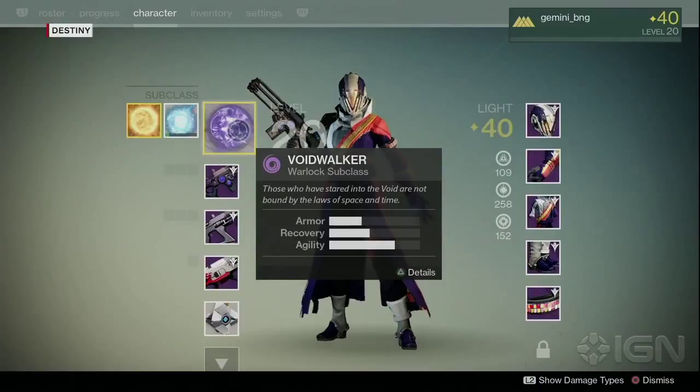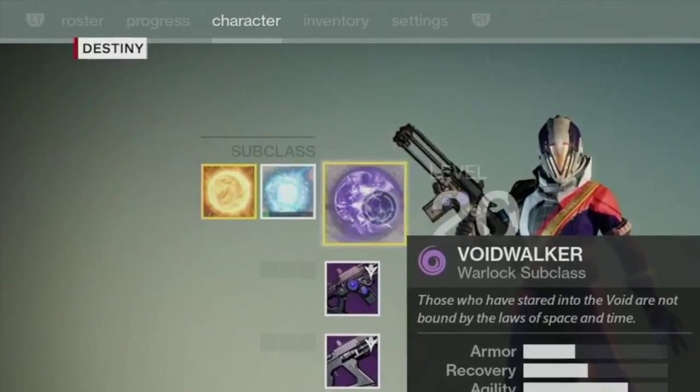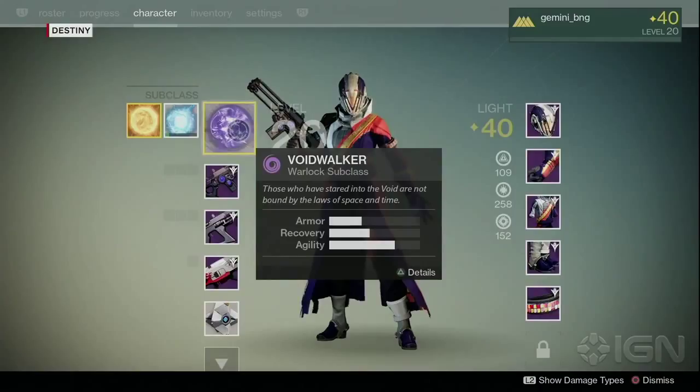The character brings up their options screen, which has a number of interesting pieces of information. First off, you can see the third subclass — hallelujah, what a relief. We can also see the Taken King logo next to all the different weapons, which we've seen before with Dark Below and House of Wolves. In the heavy weapon slot is the Suros Regime-inspired rocket launcher — a lot of weapon manufacturers will have their own full sets of weapons with similar appearances, bringing more depth and unity to Destiny's universe.